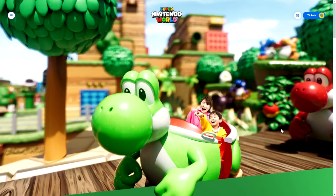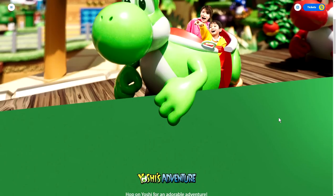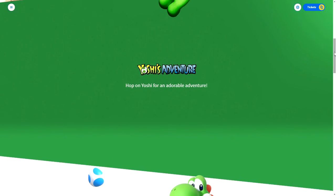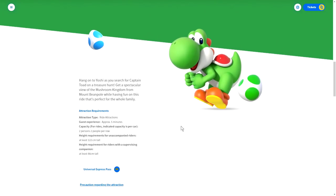Let's see what's going on here. We've already seen a couple of early videos of this ride, showing it off in full. But this is going to offer a more professional look. Hop on Yoshi for an adorable adventure. Hang on to Yoshi as you search for Captain Toad on a treasure hunt. Get a spectacular view of the Mushroom Kingdom from Mt. Beanpole while having fun in this ride that's perfect for the whole family. I love how they combine multiple things in this ride — Captain Toad, Yoshi's Island, and 3D World with Mt. Beanpole.